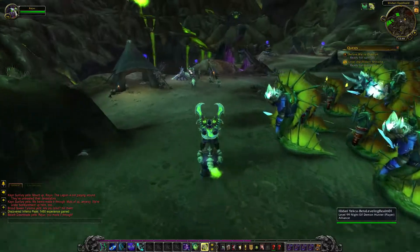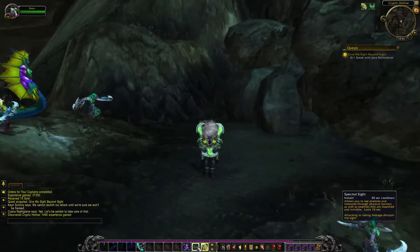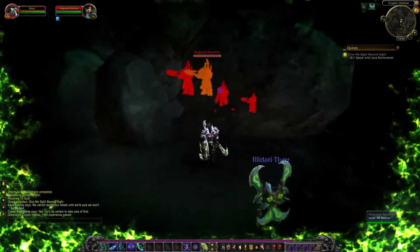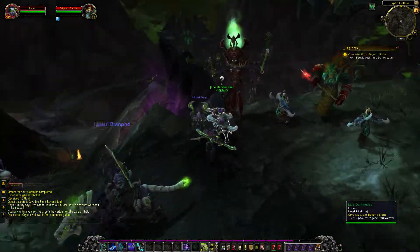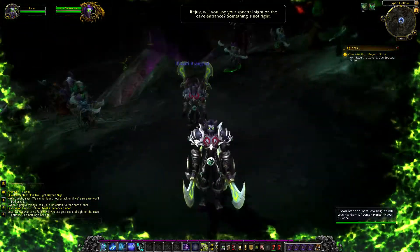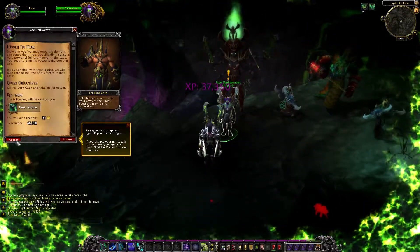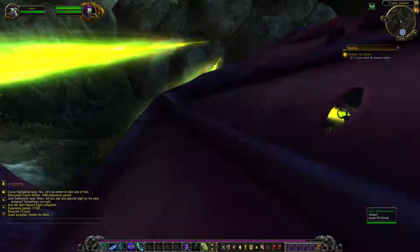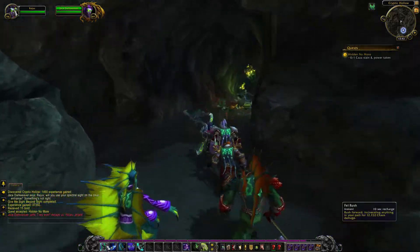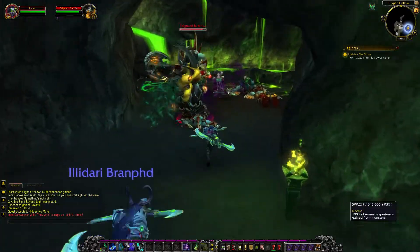Nagas! Where are the Murlocs, man? I need Murlocs. Let's use my awesome Spectral Sight. My life is dedicated to destroy you. Use your Spectral Sight on the cave entrance — already did, man. There we go. Azeroth must not fall. There's a party going on here and I'm invited.